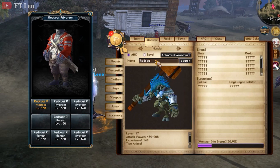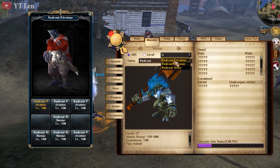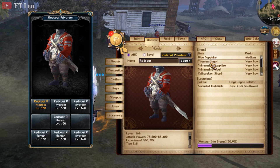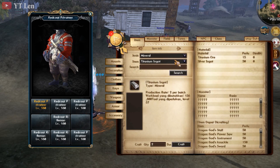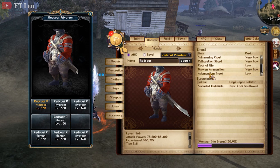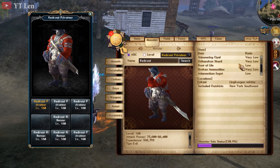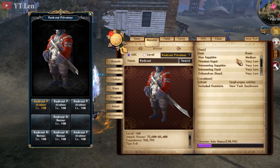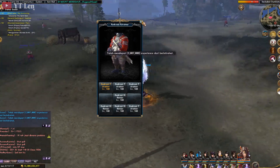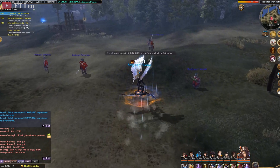Kita ketik aja Red Code. Nah Red Code Reventer ini drop-nya banyak banget nih: titanium ingot, blue sapphire, titanium ingot, orichalcon juga ya, very low. Yang medium-nya itu blue sapphire, jadi blue sapphire ini sering dapet di sini guys. Jadi kita akan nyari itu semua ya.